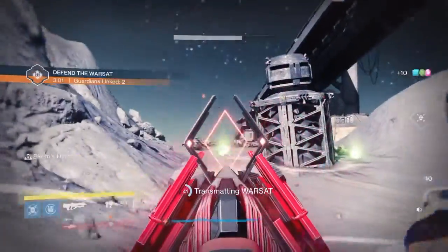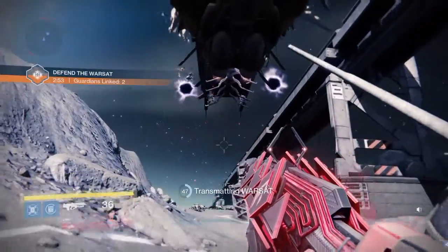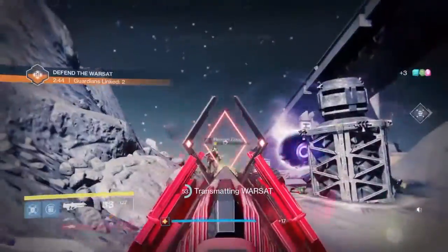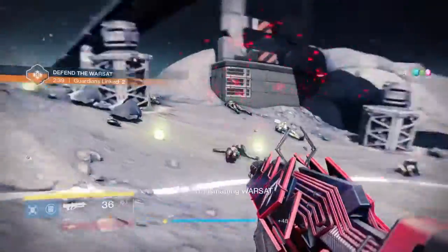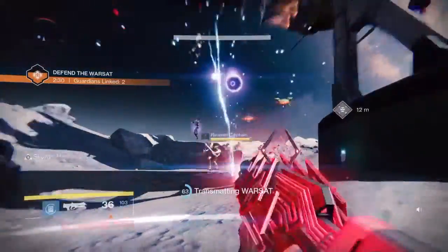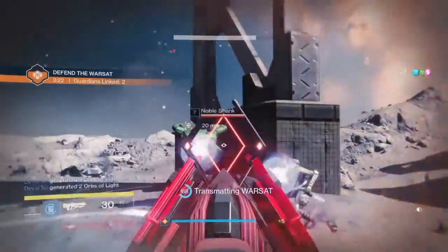Outbreak Prime has a very nice popping sound to it and is an extremely stable rifle — it doesn't flinch much. Comparing it to Red Death, which is another exotic pulse rifle, Outbreak Prime is much more stable and has a bigger magazine, so you're not reloading as often. It has a magazine of 36, which is substantially better than Red Death.